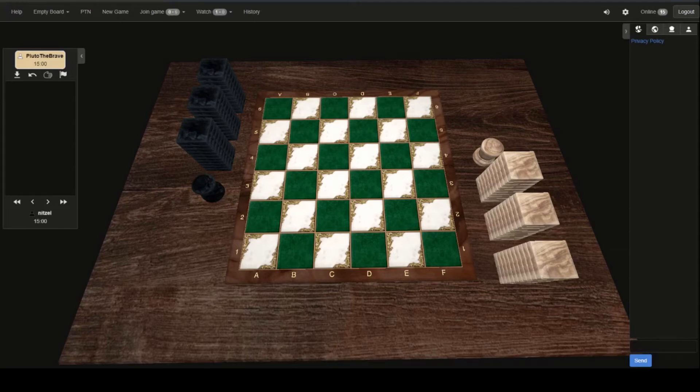Hi there folks, Simon here, and we have a treat for you today. This is the match between Pluto the Brave and Nitzel. This is actually the last match of Group 2, and they both have 10 points, which means whoever wins this match goes on to the playoffs. Pluto is the favorite, having won the Blitz tournament just a month ago, and Nitzel has surprised a lot of us with the strong play he has demonstrated so far. This should be a fantastic match.